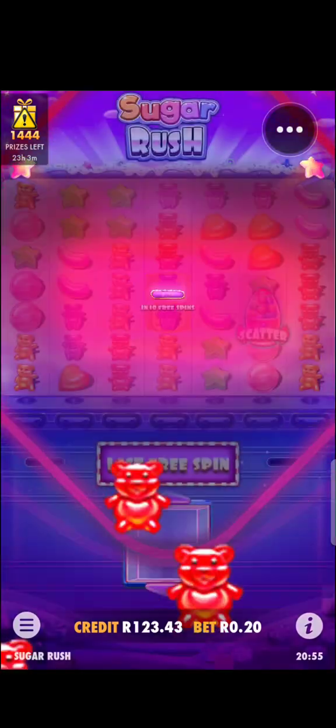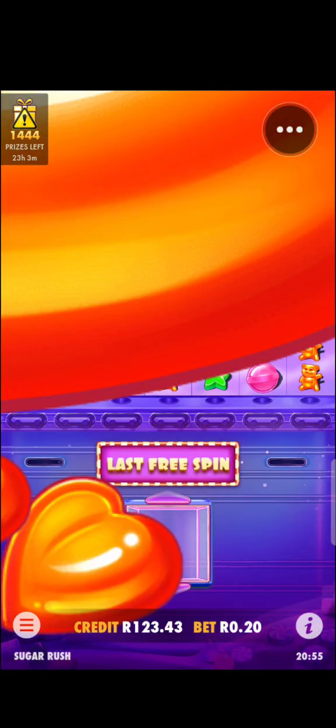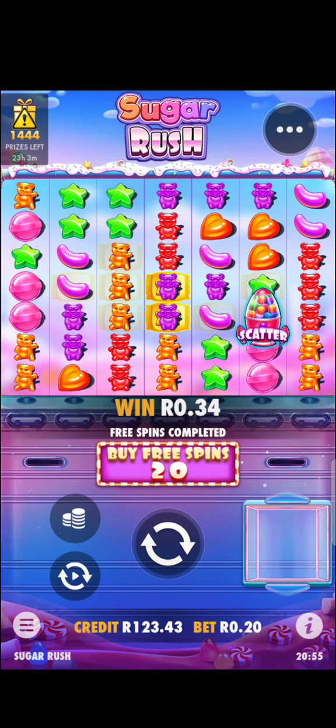The game is quite straightforward. The advantage is that you can bet as low as 20 cents per spin. It's one of those games that has a feature — as I mentioned in my previous video, you must choose games where you can purchase a feature. So if you don't get a feature through the spins, you can just buy it, and maybe you'll be lucky enough to make more money.